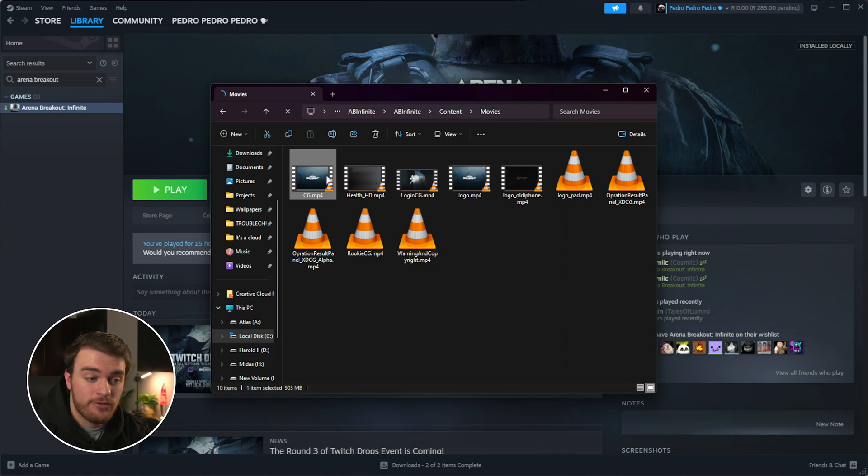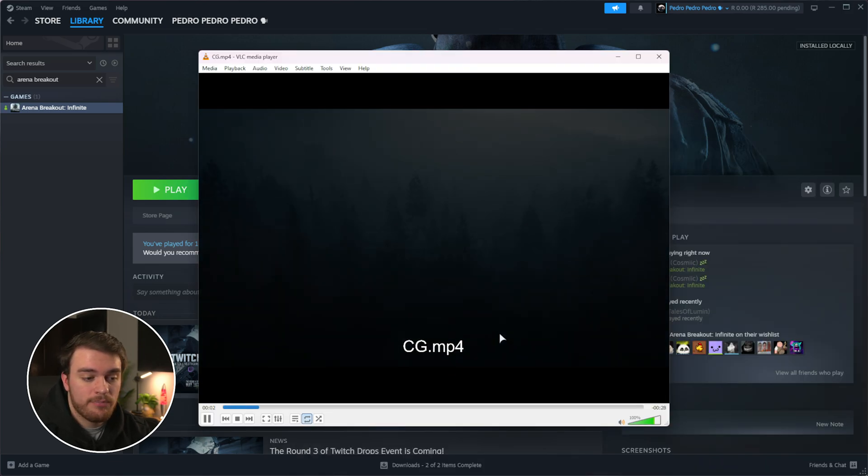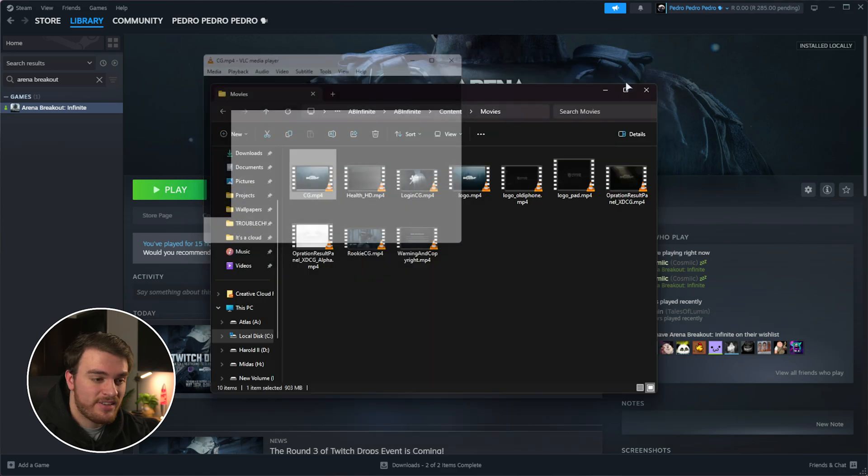CG.mp4 is the intro video, which you can see over here. This is the one that we need to hold space in order to skip. All you need to do is rename this file, and just like that, changing the name, the game will no longer be able to find it, and we'll get in-game pretty much straight away.